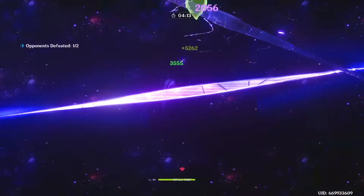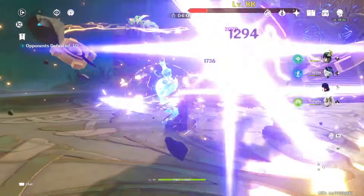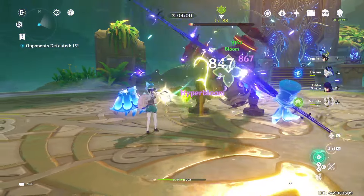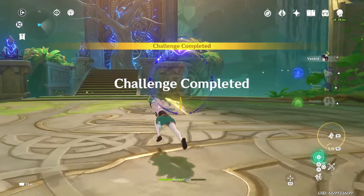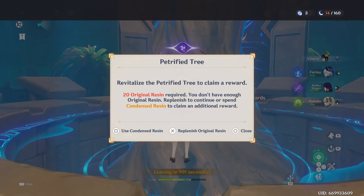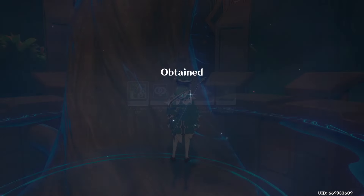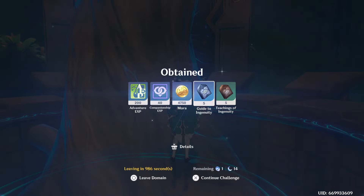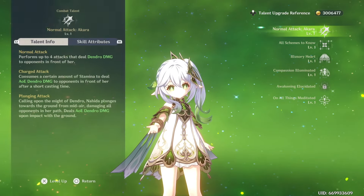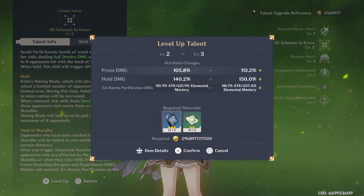Using the ultimate here maybe wasn't the cleverest idea since we don't have enough energy recharge for the next ones, but it could be worse — it's manageable. We finished in one minute and eleven seconds. No gold artifacts for us though. I feel the Mondstadt and Liyue domains give more of the golden books than these Sumeru ones — not sure if that's intentional.